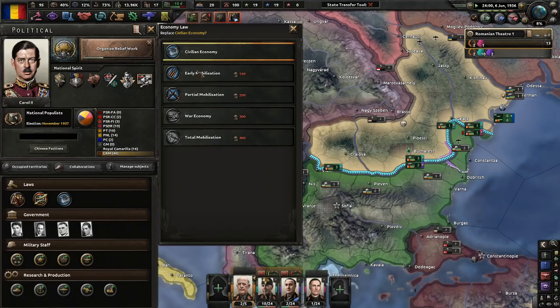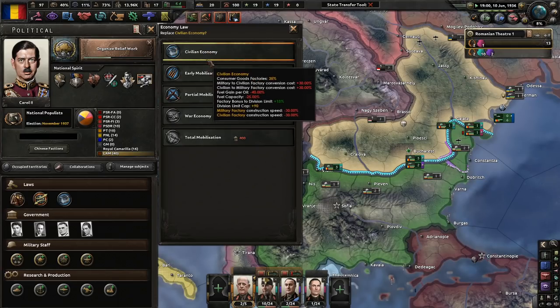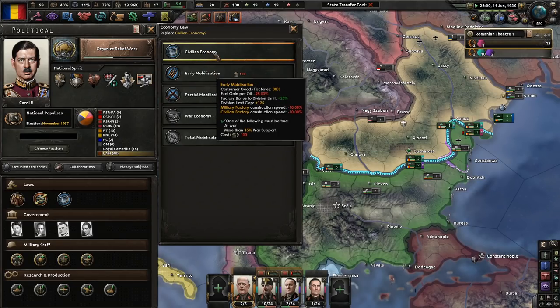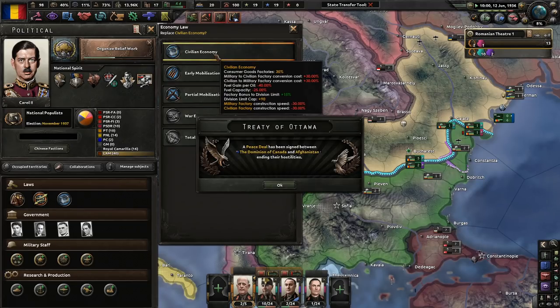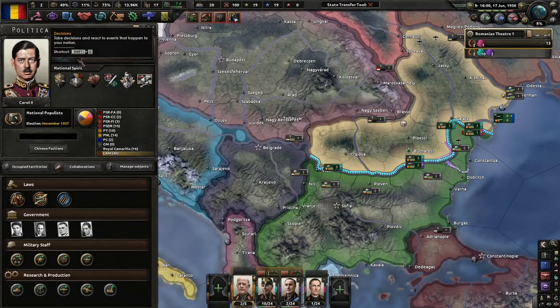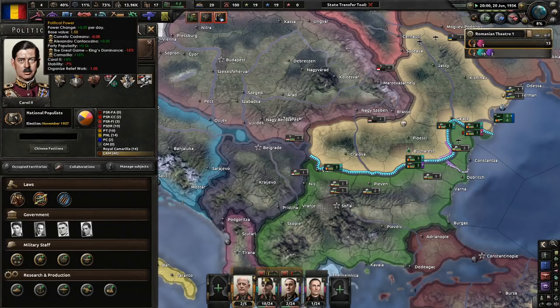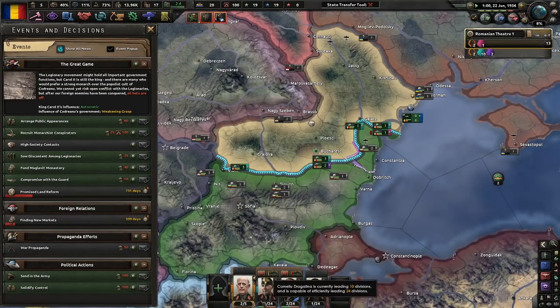I think I would go with early mobilization first, just so we can raise our division cap limit. We can get more fuel gain per oil, more consumer goods factories, and build civilian factories 20% faster. I'm really not too concerned about this whole equilibrium thing — it's pretty straightforward and not too difficult.